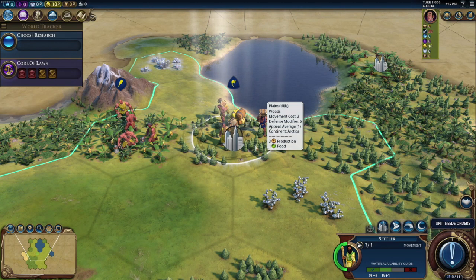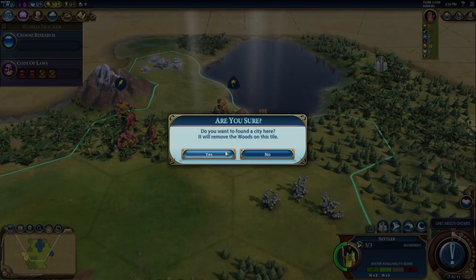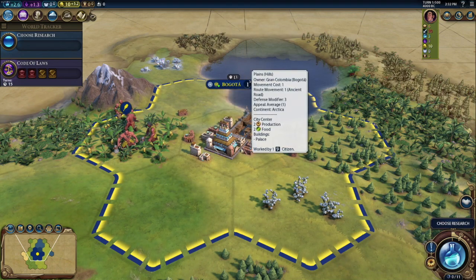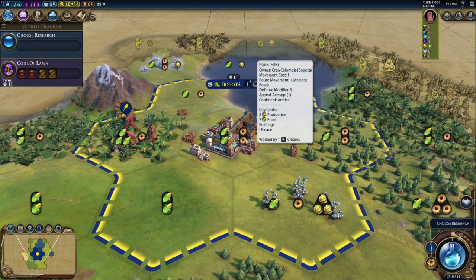I'm going to build a city here. It's got one food and three production. Let's see what we end up with. I'll turn the yields on — we end up with two food and two production.